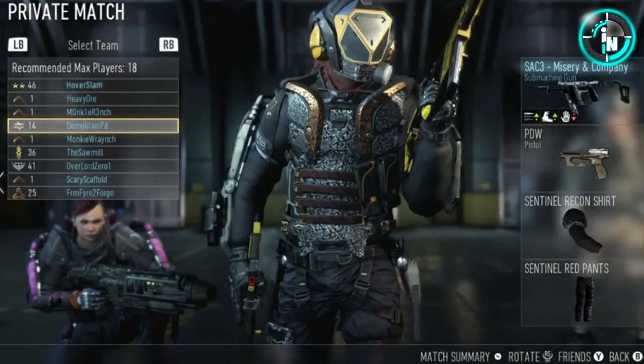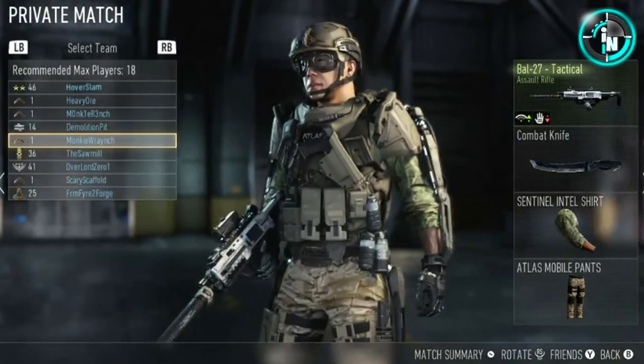Moving on to different characters — this guy looks like a beast and looks like he should be underwater with that helmet. He's using the SAC-3 machine gun and a PDW pistol. PDW seems like it's going to be in every Call of Duty. The SAC-3 looks pretty awesome and I love the look of the submachine guns in this game. Next soldier looks very needy but he's only level 1 — a standard Call of Duty soldier with a BAL-27 assault rifle. It probably shoots automatically. Combat knife looks pretty sweet — slap people and make them go flying.